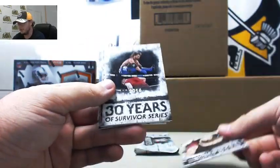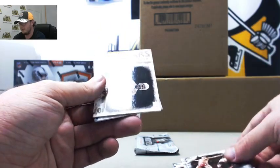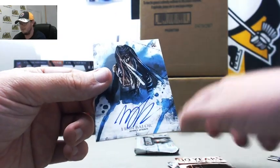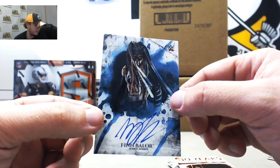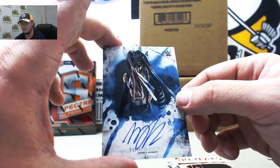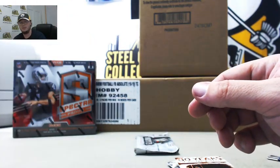Pack number 9. We got Braun Strowman, Survivor Series AJ Styles, Jason Jordan, 30 years of Royal Rumble Ric Flair number 41 of 99. And our autograph — The Demon, Demon Finn Balor, blue, number 17 of 25. That's a really nice one — great hit there for Adam H. Finn Balor 17 of 25, really nice hit.